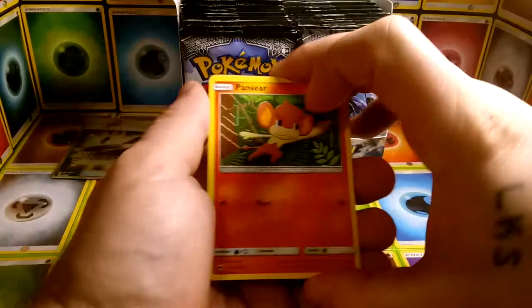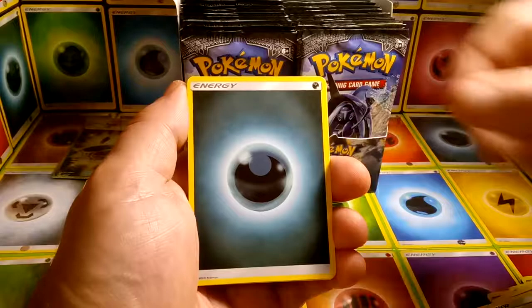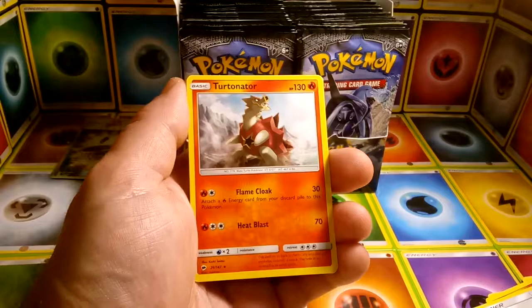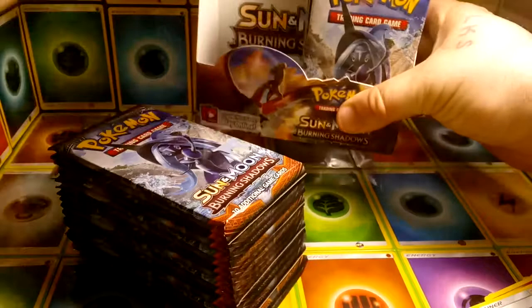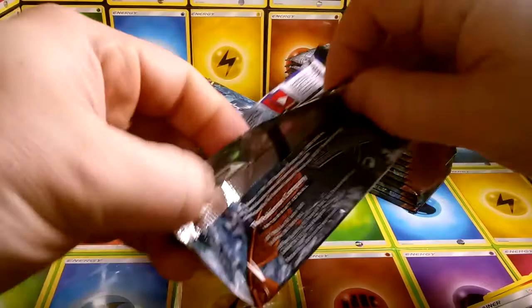Starting off we have a Pansear. Magikarp, Alolan Rattata, Wimpod, Togedemaru, Dark Energy, Weakness Policy, Heatmore, Tormenting Spray. Reverse Bewear, which is a rare in the set, and a regular rare Turtonator. Going forward I'll go through every card in each pack for the first half, then just the uncommon and rare slots for the second half so we're not spending too much time.